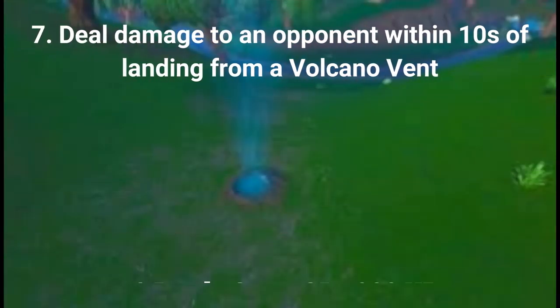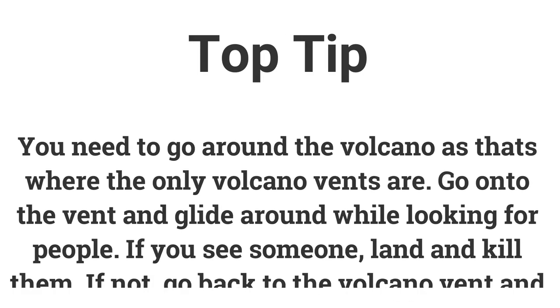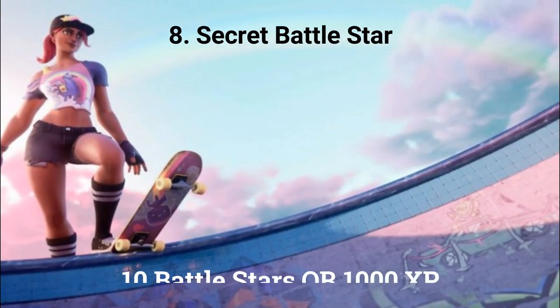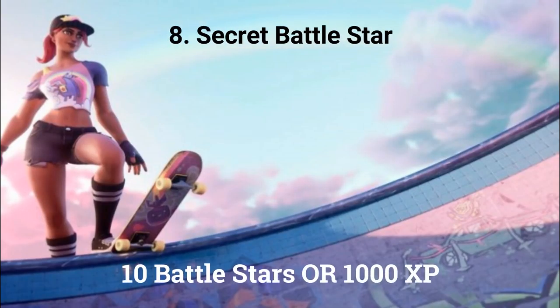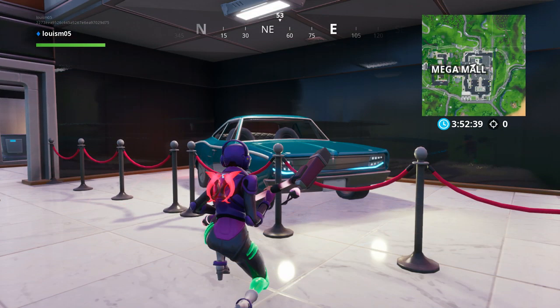The final challenge for week 9 is: deal damage to an opponent within 10 seconds of landing from a volcano vent. If you deal 200 damage you can get 10 battle stars or 1000 XP. You have to go around the volcano as that's the only location volcano vents spawn. Get on one and try to glide and find another player. If you can't find an opponent, go back to the volcano vent and try again. The secret battle star this week is located on top of the car in Mega Mall.